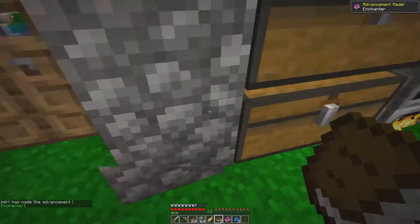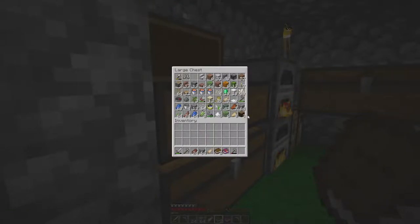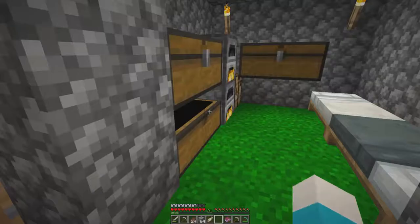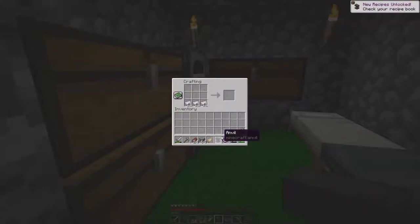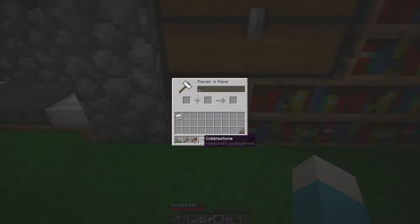Efficiency 2 for two levels — we don't want Unbreaking on the pickaxe so we might as well take it and put this on a pickaxe. We'll take the other pickaxe with us. We get Efficiency 4 on the diamond pickaxe. On a book: Power 2, Bane of Arthropods — none of those are really helpful right now. I think we need to make an anvil, so we need three iron blocks.